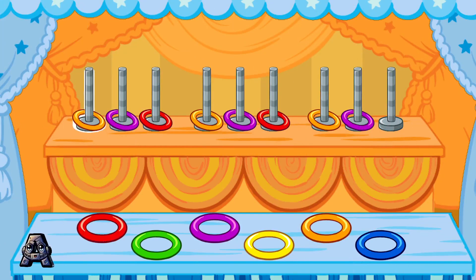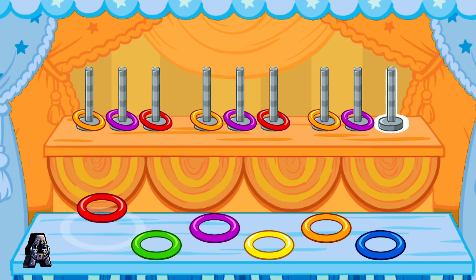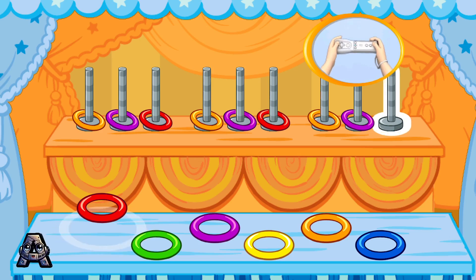Oh, another pattern! Oh boy, oh boy, oh boy! This one goes orange, purple, red, orange, purple, red, orange, purple. To choose the next color in the pattern, tilt your Wii Remote back and forth, then jump.